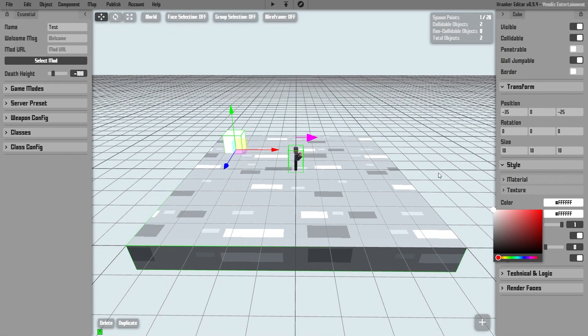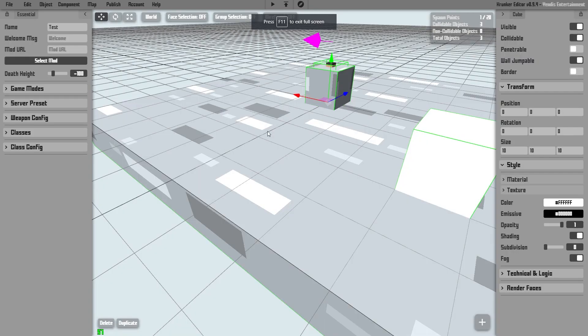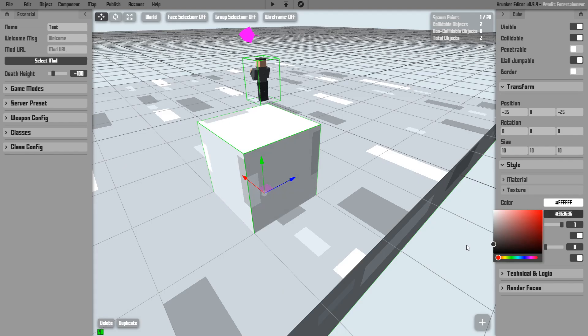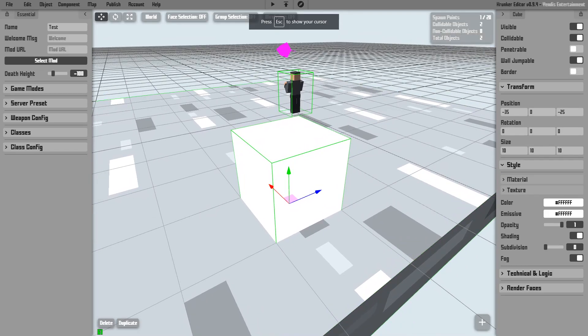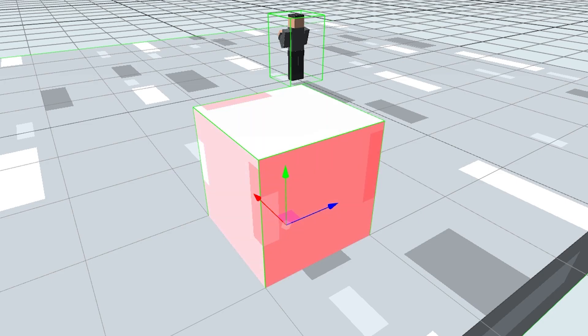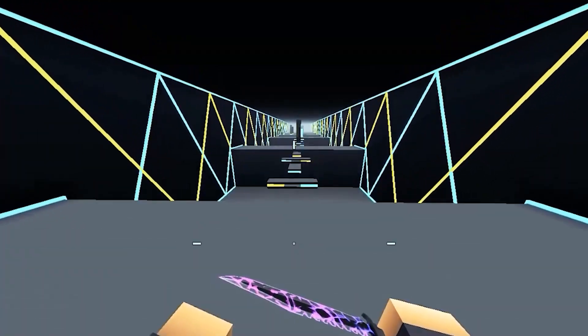Basically, what emissive does is it makes your object glow. When you create an object, its emissive color defaults to black, which means the object doesn't glow at all. What you can do is gradually increase the brightness of the emissive color until you hit white, when the object becomes a pure white light. You can even have colored lights and stuff. This is what the primary intended use for emissive color is — making glowing neon elements.